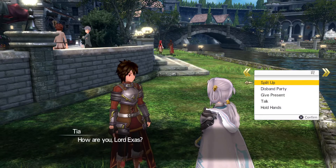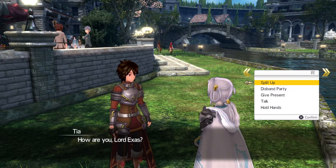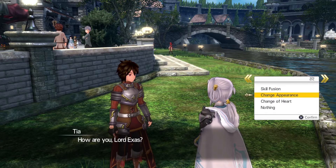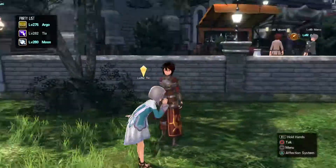So after this event has played out, anytime you're going to need to have Tia following you within the town, you'll get the option to change appearance. Simply click on it when she's following you, and voila, there you go.